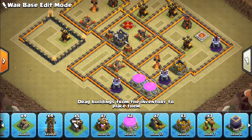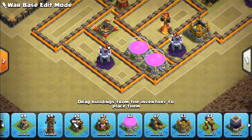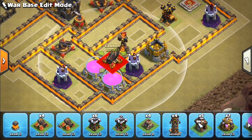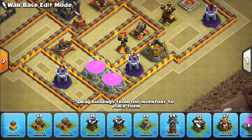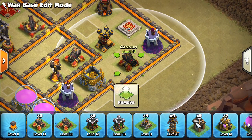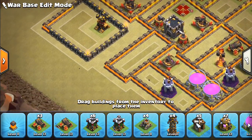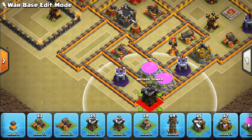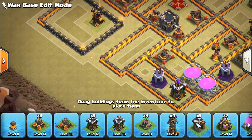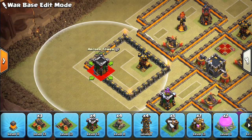That's a good stopper to have at six o'clock, where the wall wrecker is likely going to be used in a kill squad, so keep the defenses a little bit away from that area. We'll put a cannon here, another cannon here, and then starting to fill in defenses — I like keeping archer towers kind of around the perimeter more or less. What that does is it prevents baby dragons and minions from creating too easy of a funnel.